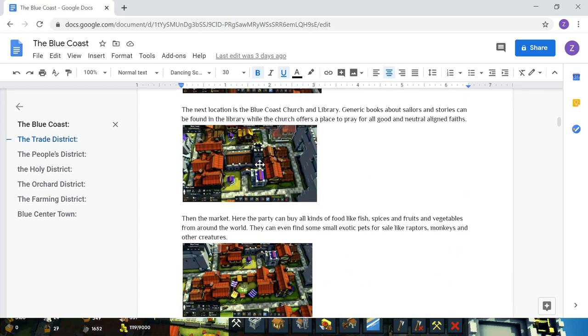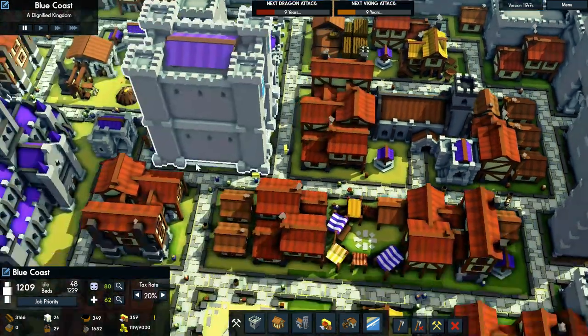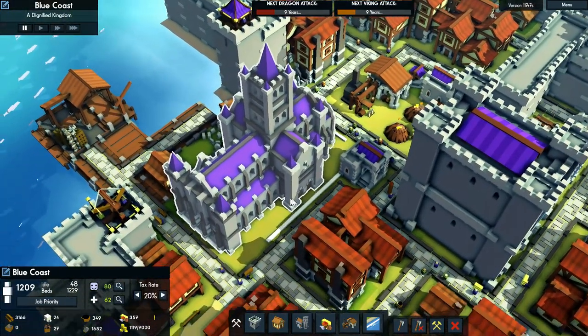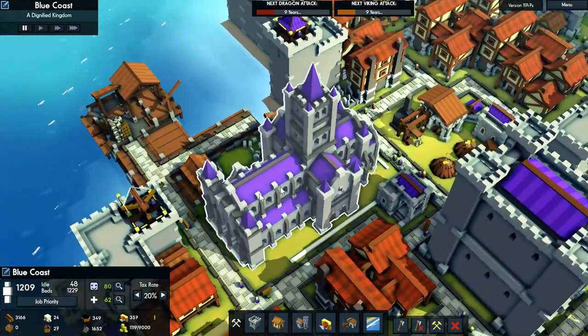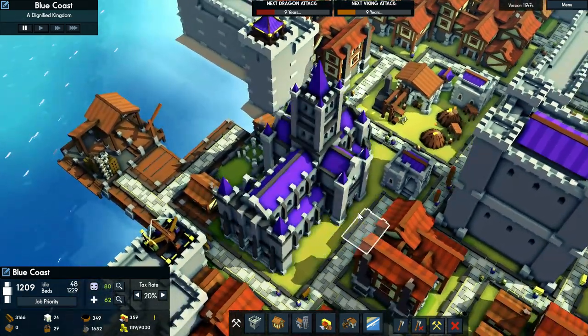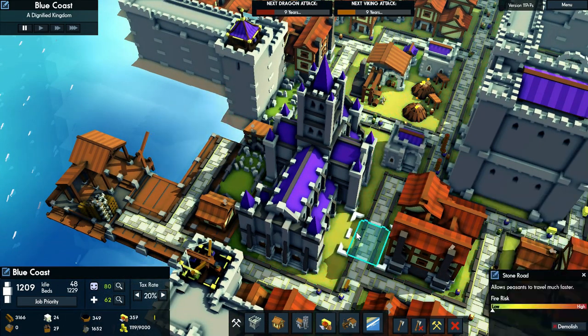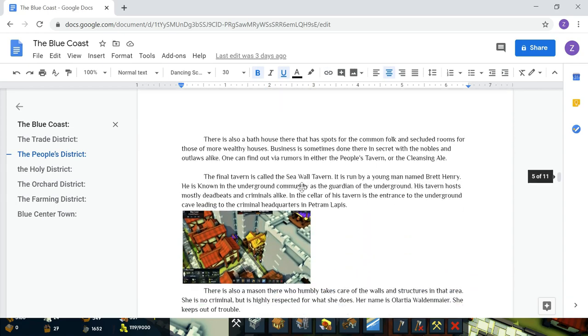The next location: Blue Coast Church and Library. Just basic services that could be expanded upon more later. There's this place for all the holy people. In fact, one of my players is playing a dwarf paladin of a small god of vengeance called Hor, which we make lots of innuendo jokes about all the time. We're a D&D group after all, that's what we do. And this place is known as the Blue Coast College of the Gods. I put a little 'g' because I'm a Christian man — only the big G gets the capital G. They have a little pantheon library with information on all the gods and such.